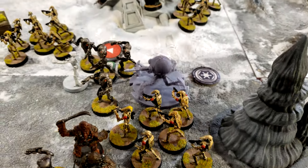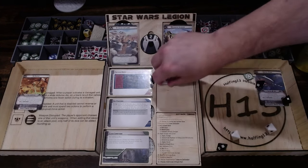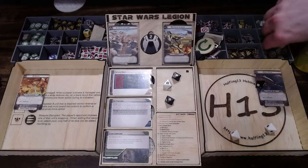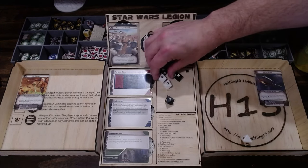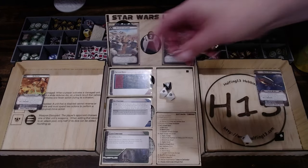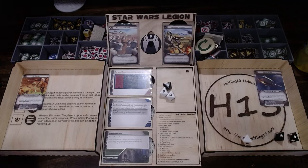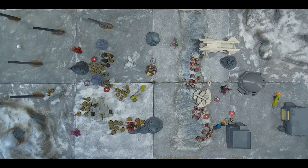The undamaged spider droid activates — taking an aim and then shooting at the helicopter. Rolling three hits, then using the aim to reroll for two more. Cover removes one, impact two converts two to crits, one gets canceled for armor. Rolling defense: save one, take two wounds and an ion token.